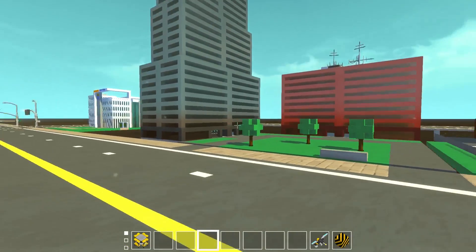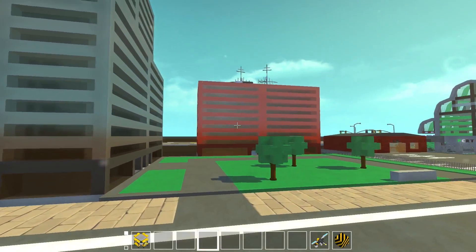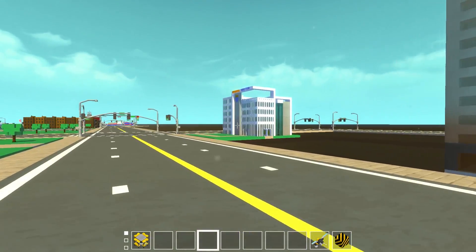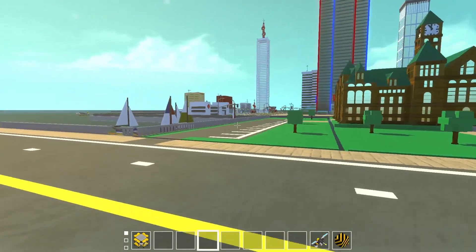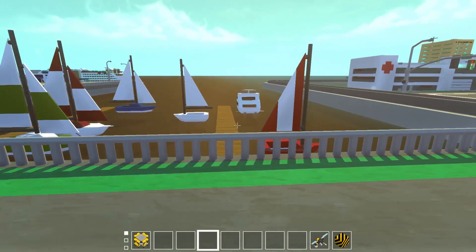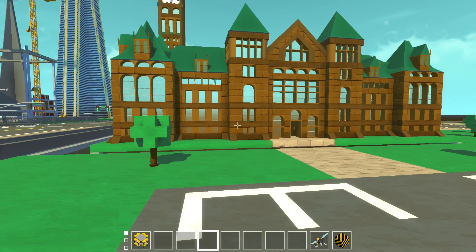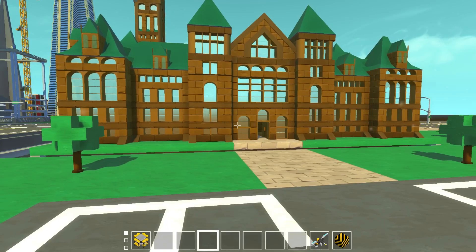We've got a couple little towers here — these are some of the random buildings that have been in the Micro City before. This could be like a smaller hotel. And over here, the marina — we're about to go down into it because we're going to take a boat out to the power plant. Right here, Mr. Garbuckle — he is a champion when it comes to these Micro City buildings.